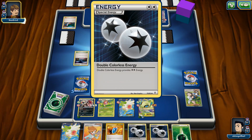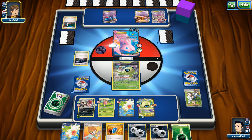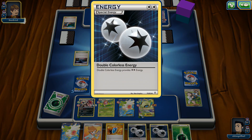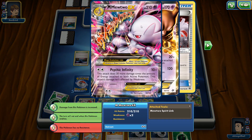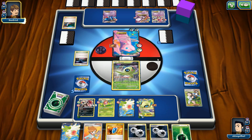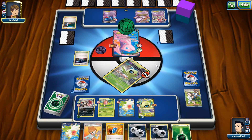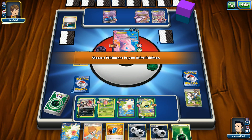We just gotta hope we flip heads. Psychic Infinity — can we flip heads? Yes! We flipped heads. Thank goodness. Let's go ahead and promote our Celebi here. If we could get Virbank City Gem, that would be fantastic. Let's go with the VS Seeker. These DCEs are way too valuable right now. I'm going to go with another Professor Birch's Observation — watch, we're going to flip Tails. And it is Tails. We do get another Celebi here.